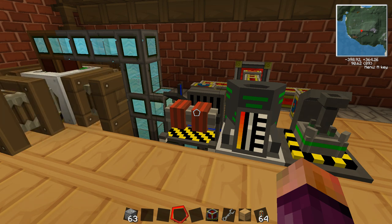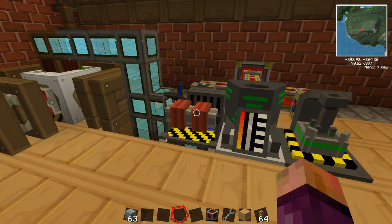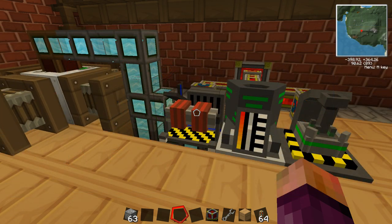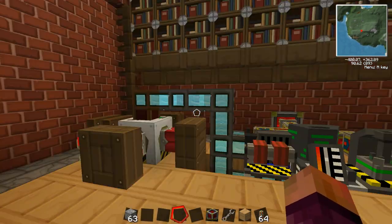Elite circuits are quite complicated: six gold, a lapis block in the center, and two advanced circuits either side. An advanced circuit is six redstone, one diamond, and two basic circuits. A basic circuit is four copper wire, four redstone, and a bronze plate. The bronze plate is just four bronze in a little square.